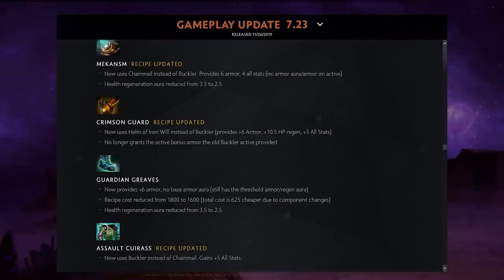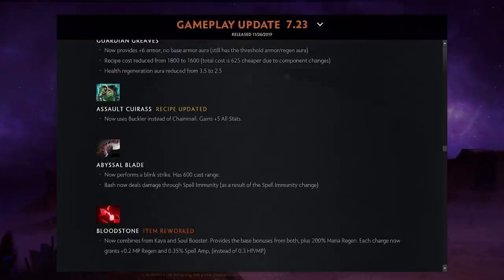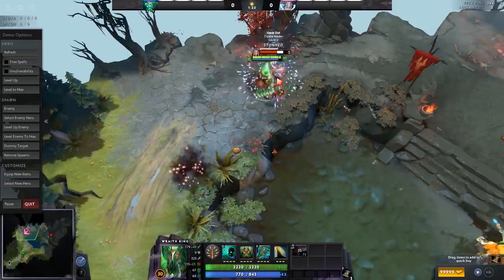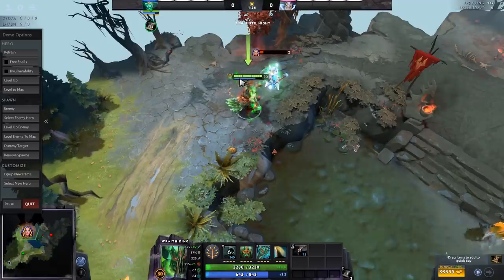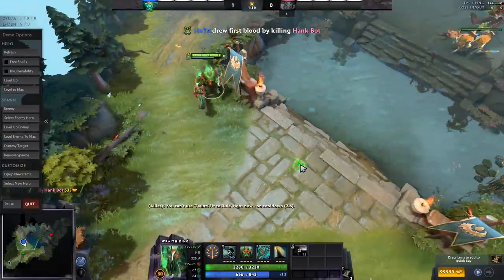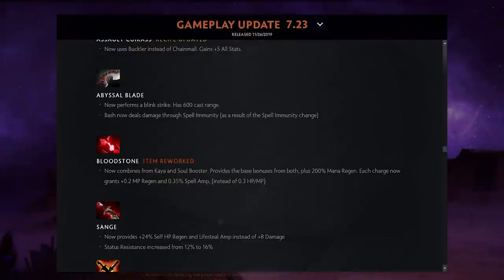Abyssal Blade now has a blink strike — you can blink toward enemies within 600 cast range and then abyssal them. This helps heroes with mobility problems, like Wraith King or Sven, who can now buy Abyssal Blade and bash someone from 600 range.